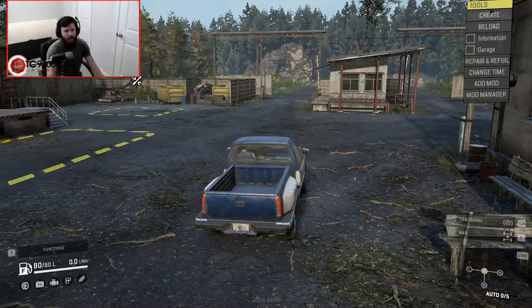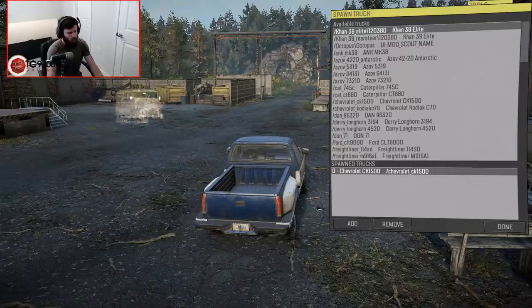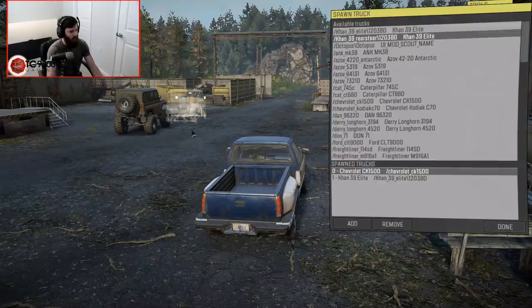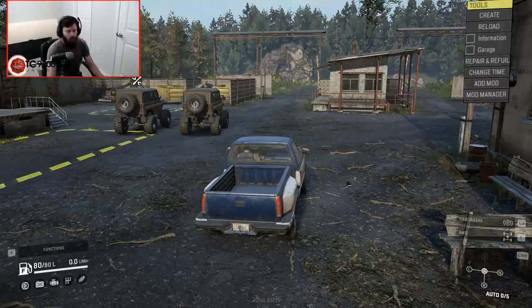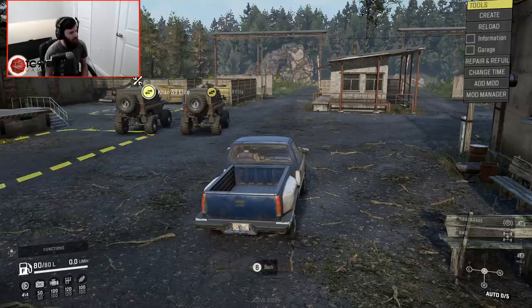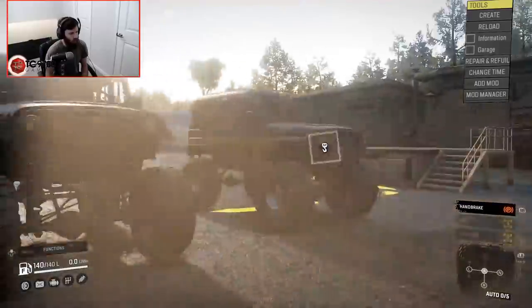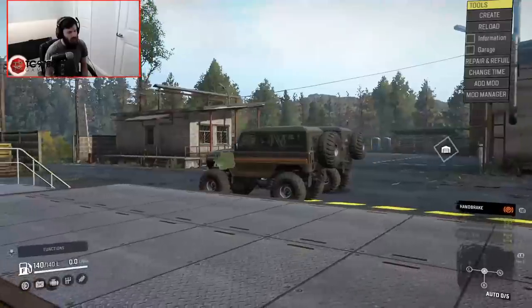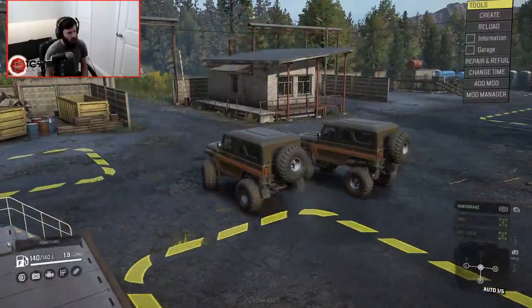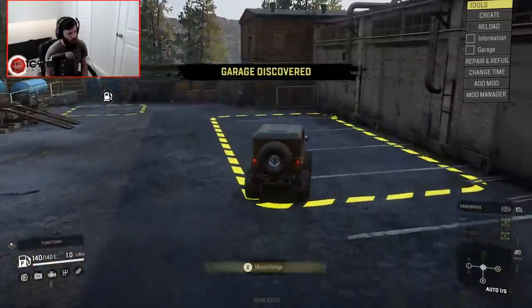Let's go ahead and jump into it and see what this thing is actually like. I'm gonna spawn in both versions — we got the normal CON 39 Elite and now the rear steer CON 39 Elite. With both of these versions out on the map, we're gonna go ahead and swap over to them and see what you can actually do. I'm going to take it over to the garage and see what all we can do to it.